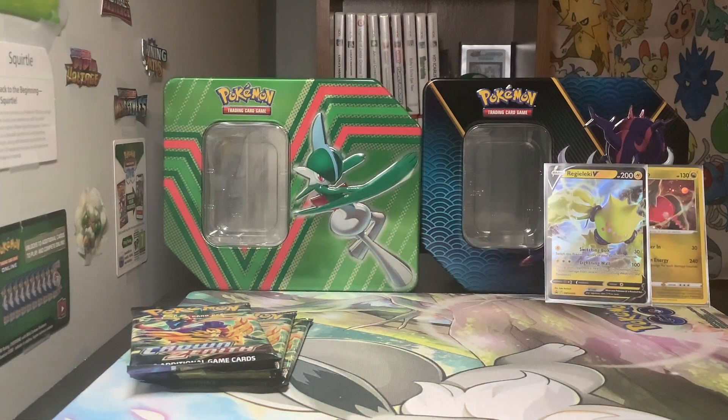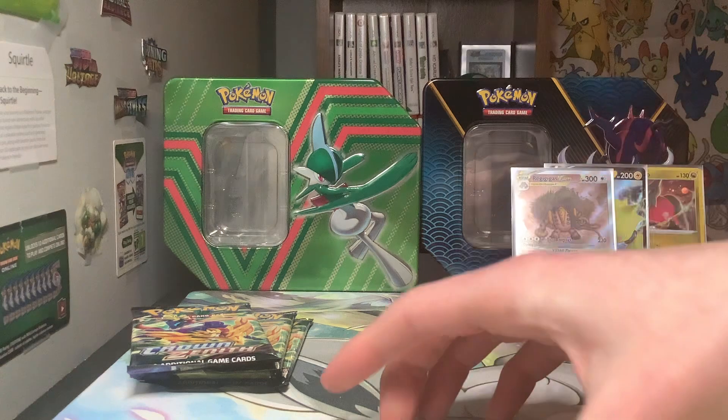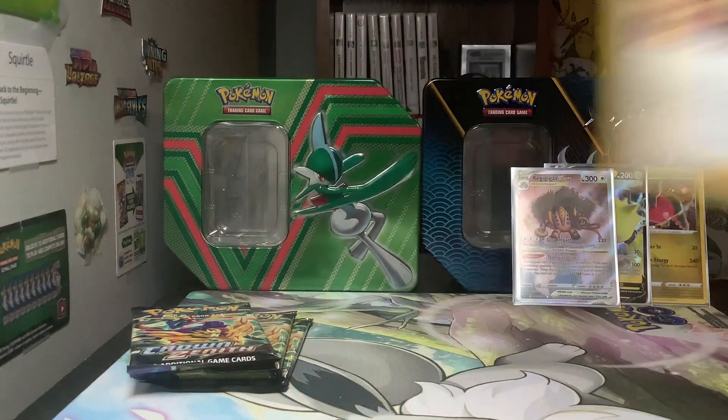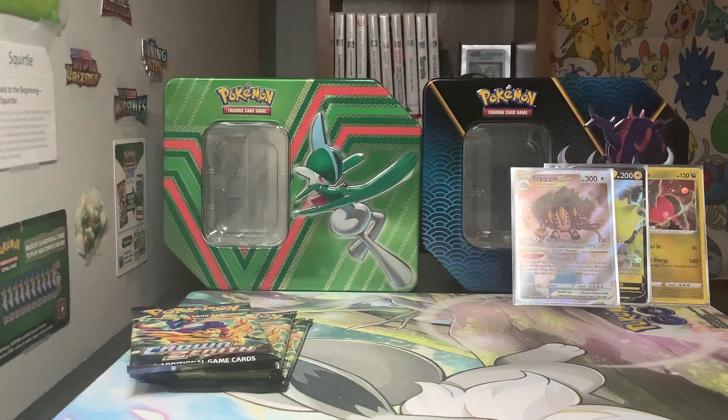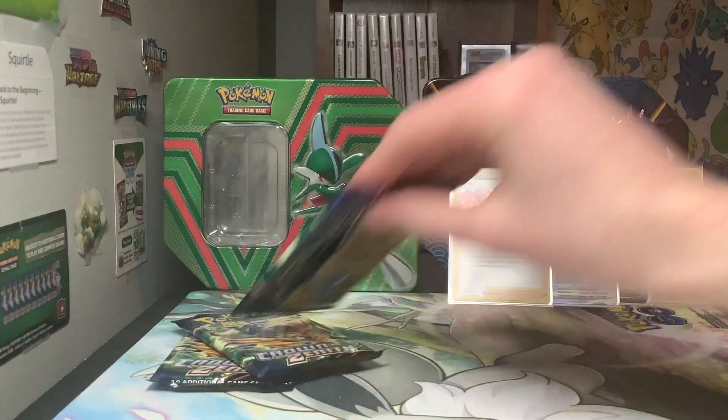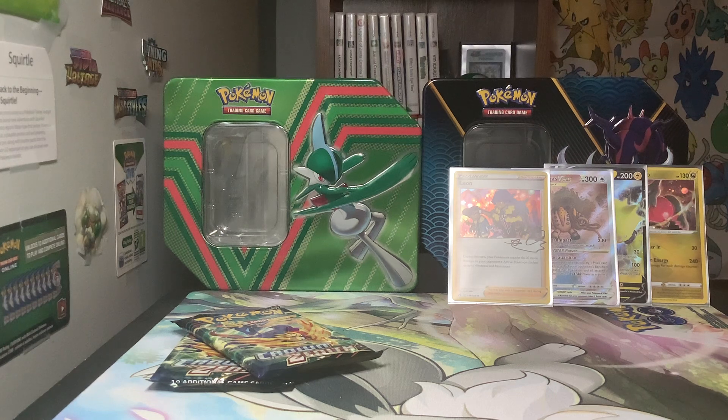A cool Leon. Obviously the Regigigas V-Star is cooler, but this Leon holo is actually really cool — they did the thing where they did the little signature part, and obviously it's Leon and Hop, the two brothers going at it. I do sleeve most of the holos I get, so I might as well sleeve the Leon too. It looks like we're going to get a holo in every pack based on that luck right there, although I could still be mistaken. Really good start to this opening as we move into the second pack.